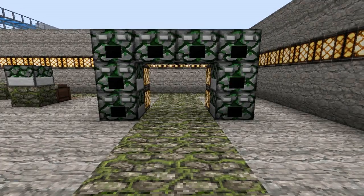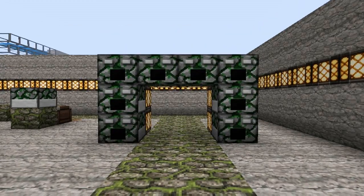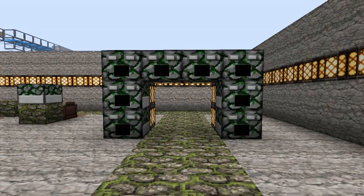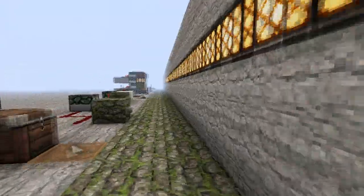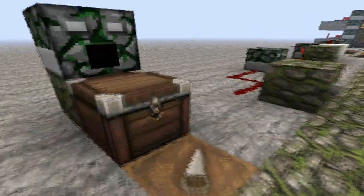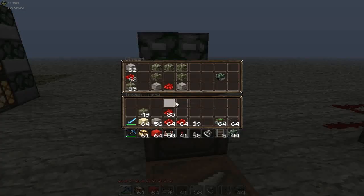Hey guys and welcome to episode 3 of Better Than World 101. In today's episode we are going to be talking about the block dispensers. I'm going to try to teach you everything I know about it and we are going to see a few examples of things that can be done with it. You'll notice that I have a voice now, so I'm going to try to make my videos with voice - it's going to be hopefully more easy for you to understand. I hope you won't find my French accent too distracting, and the blanks I'll probably make when I'm looking for my words.